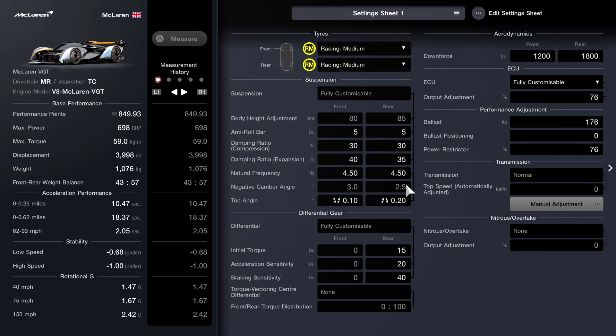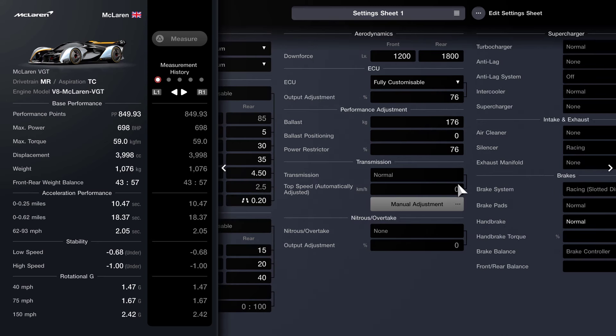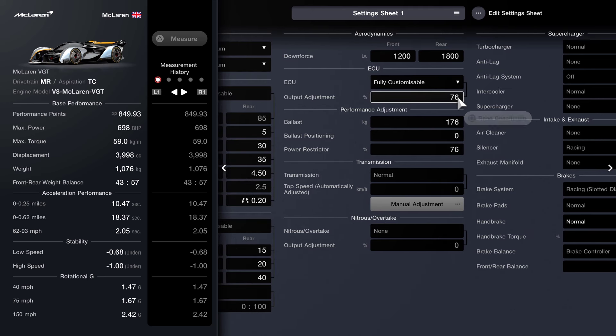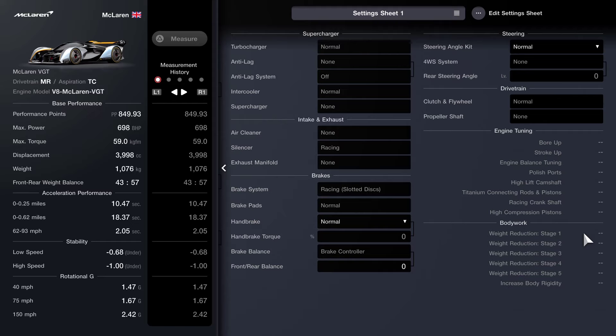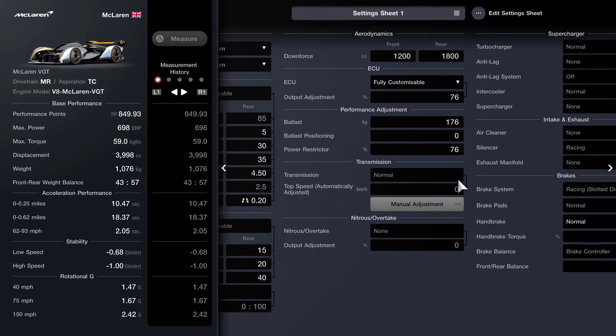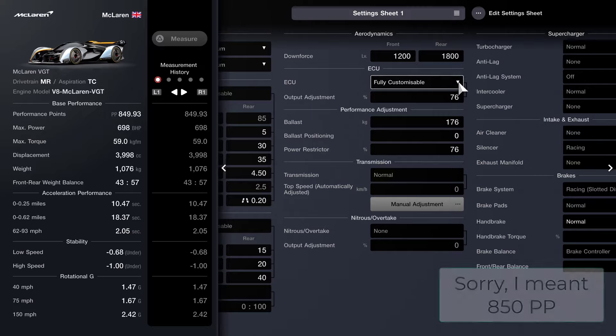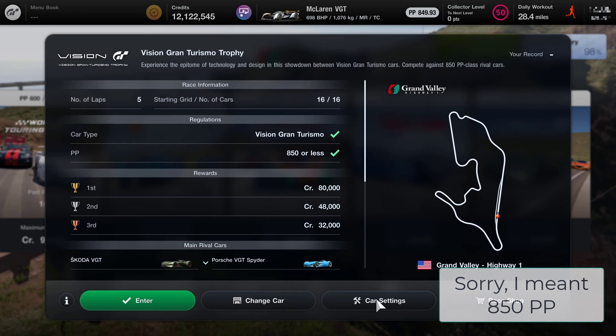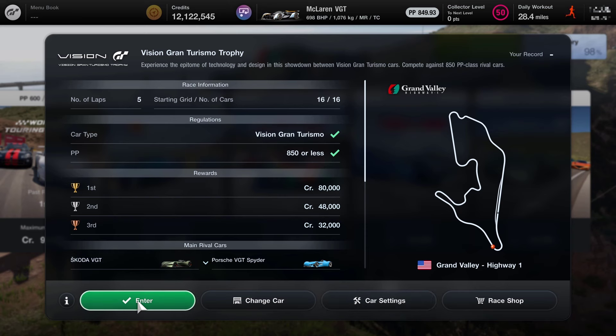The suspension is completely stock, as is the differential. The only changes I've made: I've got my downforce at 1,200 and 1,800, but the main changes are the output adjustment at 76, the ballast of 176, and the power restrict of 76. Otherwise, this car is pretty much standard — just to bring the PP underneath 750 at this stage in the game. So with my car chosen, let's enter the race.